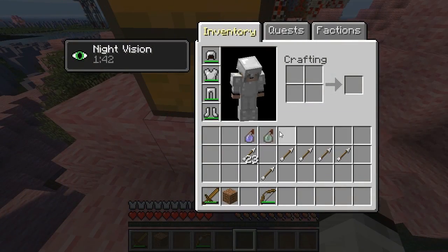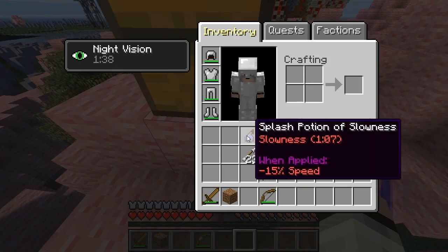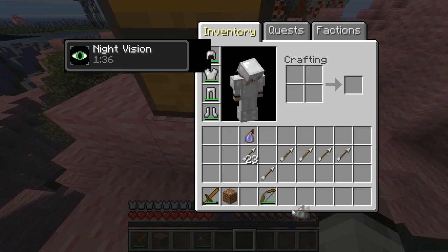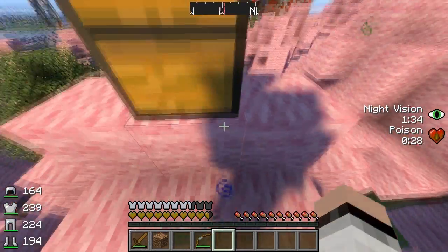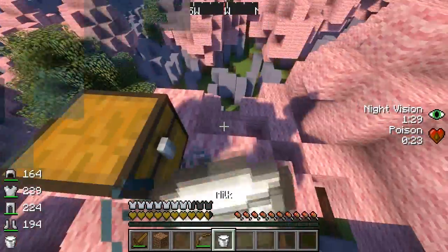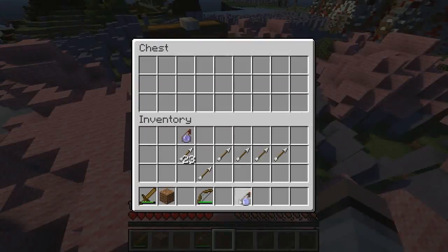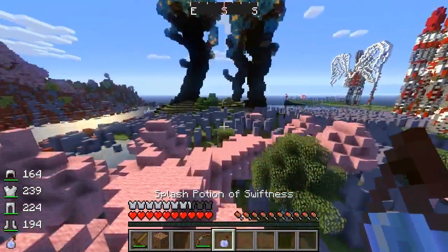We have Poison and Slowness — we don't really need those because they're gonna hurt me. Actually, let's just try Poison. All right, so now I am poisoned and it shows that I am poisoned. Let's get rid of all the buffs using milk. All right, so now the buffs are gone.